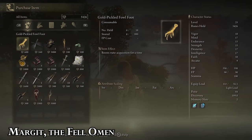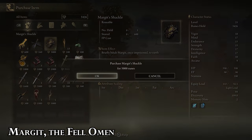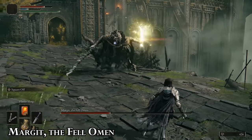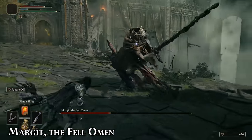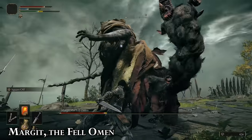Fight Patches in Murkwater Cave and he'll sell you the Margit's Shackle if you find his campsite near the Scenic Isle in Liurnia. He can also stop you from healing by throwing a knife and leaping towards you with his giant stick, so if you need to heal and you're at mid-range, always wait until his combo is actually finished before you heal.